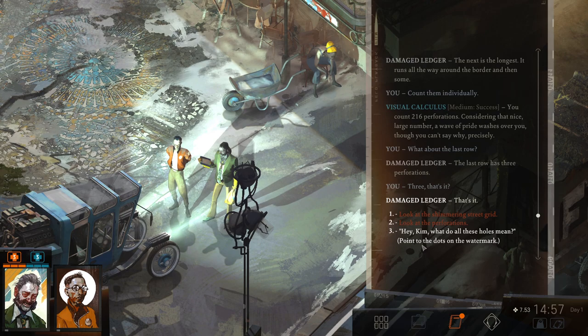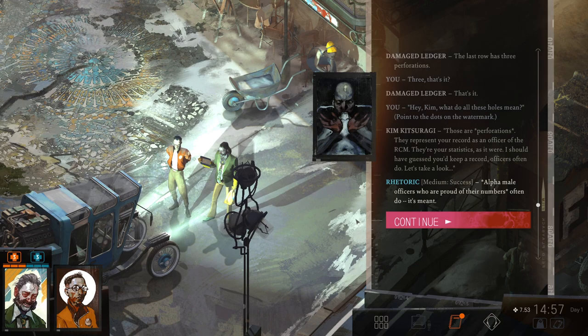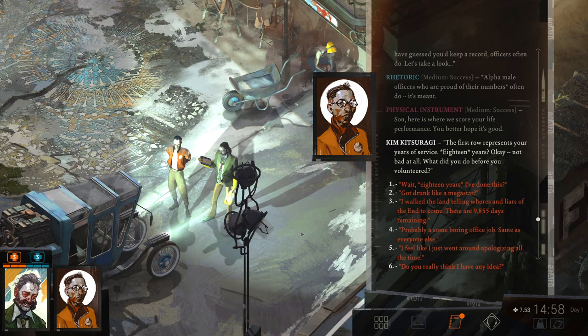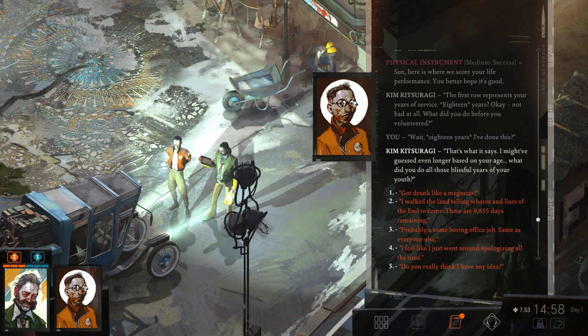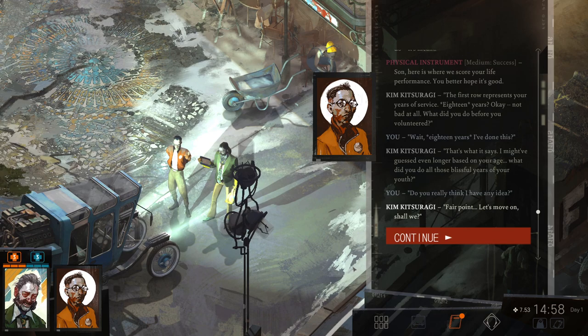Kim, what do all these holes mean? 'Those are perforations. They represent your record as an officer of the RCM — your statistics, as it were.' The first row represents your years of service. 18 years. 'What did you do before you volunteered?' 'Wait — 18 years I've done this?' 'That's what it says. I might have guessed even longer based on your age. What did you do all those blissful years of your youth?' 'Do you really think I have any idea?' 'Fair point. Let's move on, shall we?'